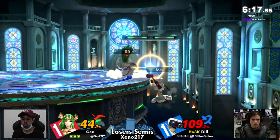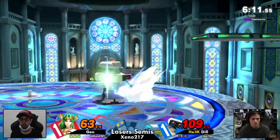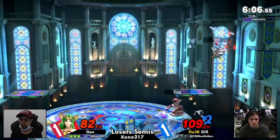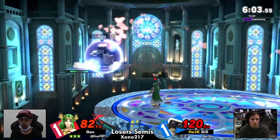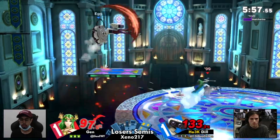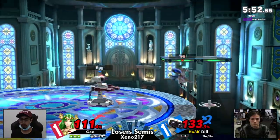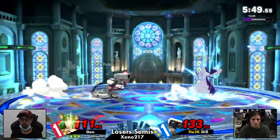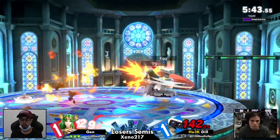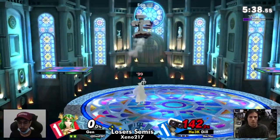Gen actually going for an early hit of Nair on that one, possibly to pop up and confirm, but also to make it difficult to react and punish on the shield. Trying to go for the up tilt scenarios. It happened on the platform, so that could have killed and gotten an early stock. But Gen at 82%. We've just seen Dill in the corner for most of the time, but she's been tagging on damage — she's staying in the game. That down tilt ROB shine — trying to confirm off the single down tilt — just going for the raw tornado. Explosive Flame has a million years of recovery.